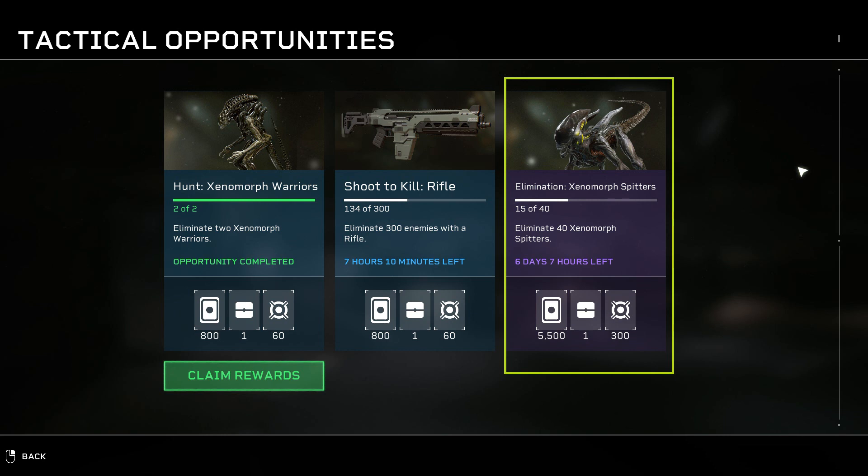Depending upon your team's speed, 10 waves can be completed in 15 minutes, making this the fastest way to complete the spitters weekly.